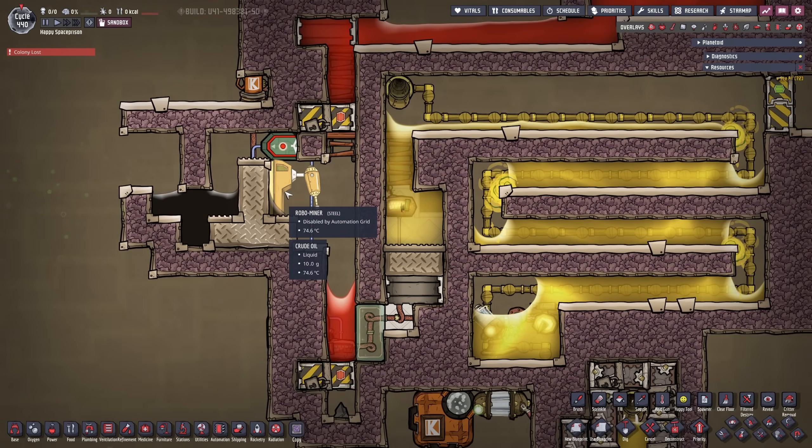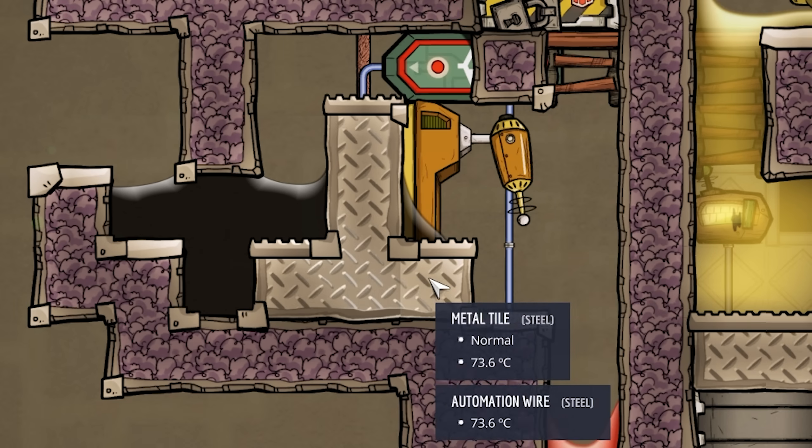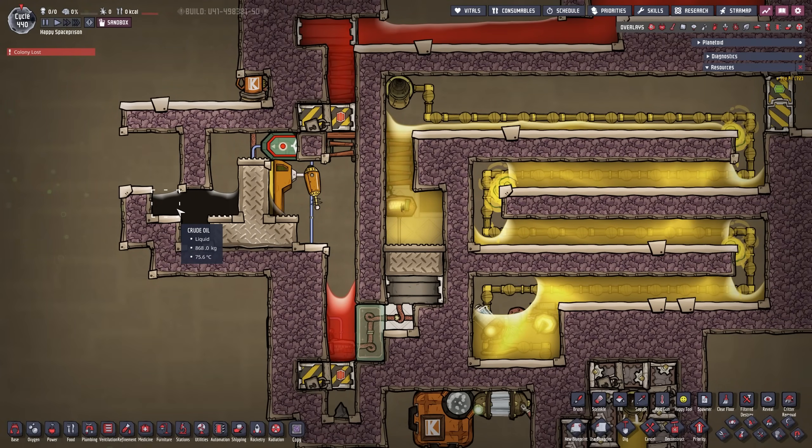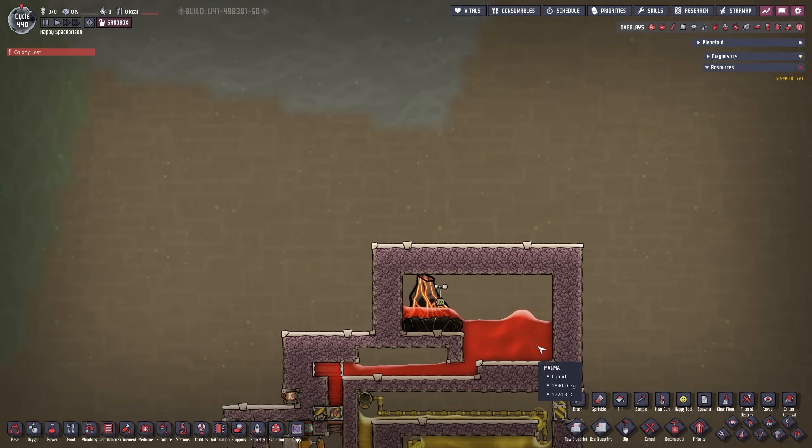The RoboMiner right here is essential — without it the system won't work. These are your metal tiles that will dissipate the heat. Everything in here is built in a vacuum, which is highly important. The problem is the RoboMiner will eventually overheat no matter what you make it out of. To prevent that we have a tiny 10-gram drop of crude oil here, and then metal tiles that dissipate heat out into our liquid lock. The liquid lock is also the access path for dupes to get in and build — you'll probably need another entry from the top.